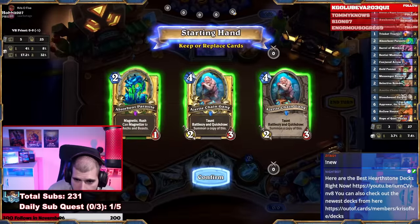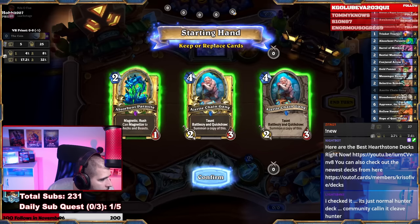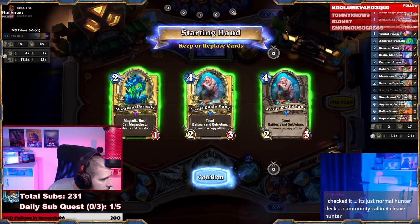Obviously we don't want to be keeping the Azerite Chain Gangs — they're meant to be top-decked and played, not straight up kept. Absorbent Parasite going first is bad; going second is actually good. Magnetic Rush can magnetize the mechs and beasts, but going second, what are we magnetizing it to? I guess you can just straight up play it as a reactive card.